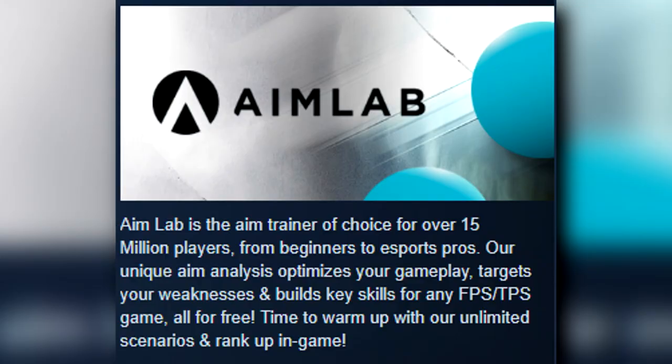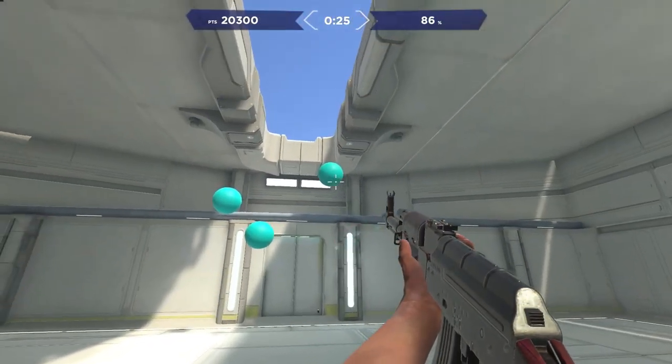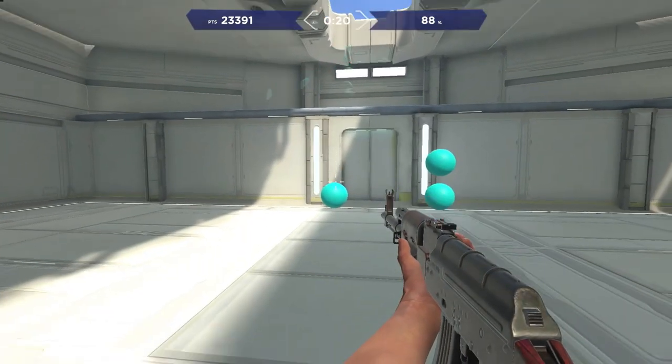Lastly, check out this free game on Steam called Aim Lab. Aim Lab is a free-to-play game on Steam that helps improve things like your tracking, your momentum, speed, and overall aim for any FPS game.